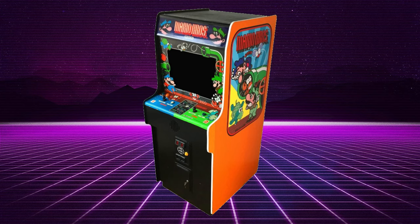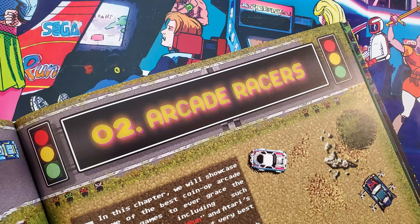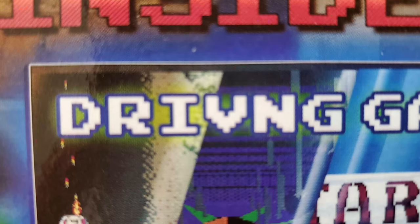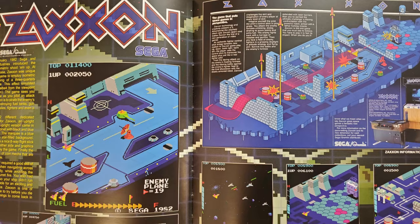The Mario Bros. before they became Super would have been more than a fair game, as that is indeed a classic arcade game, but those question mark blocks are not from that. Anyway, 100 arcade games are reviewed in the main chapters, which are genre specific. 13 of them are beat-em-ups, like Double Dragon and Teenage Mutant Ninja Turtles. 14 of them are categorized as Arcade Racers — or "driving" according to the back of the book — including OutRun and Super Off-Road.